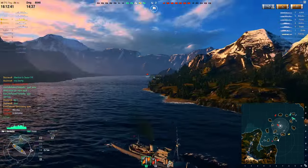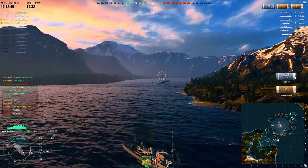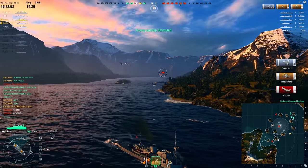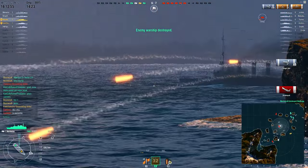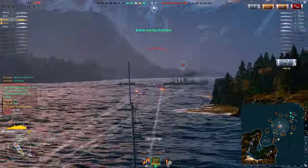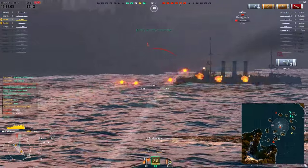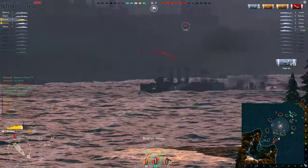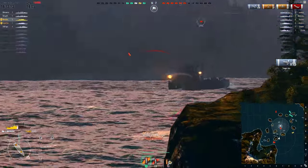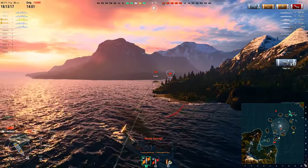In my opinion — and I'm not spoiling anything if you've played these ships or read the forums — this is the best ship you'll get until the Konigsberg. And that is really screwed up. The Konigsberg is tier five and the tier one is the best ship. There's something wrong with that. I'll explain when we get to the next ship, because it's the same problem present on the next ships too.